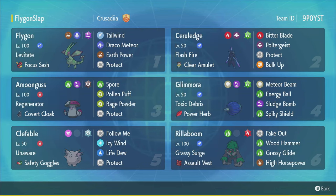Rillaboom is just a Rillaboom — it has High Horsepower. And also Meteor Beam Glamora. Now Meteor Beam is not a move I'm a super big fan of, so we'll see how it goes. But also this Glamora has Terra Grass Energy Ball instead of what usually would be Earth Power, so keep that in mind if you use the team. But anyways, thank you very much Crusadia for making this team, let's jump into these battles.